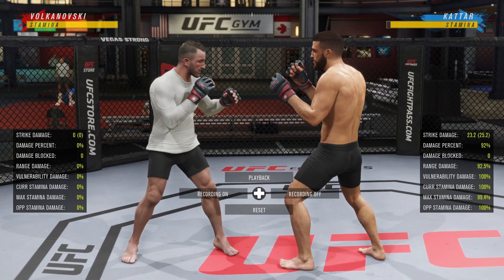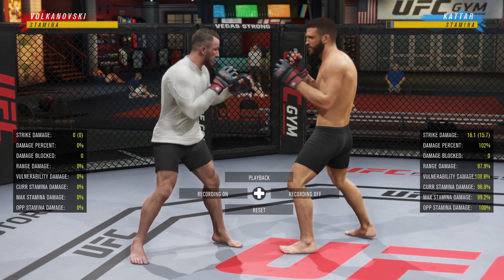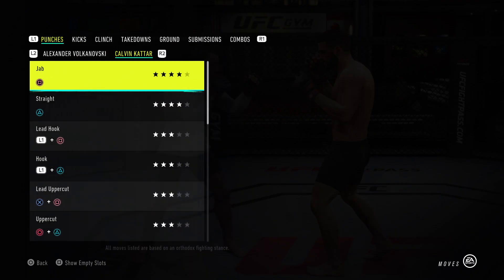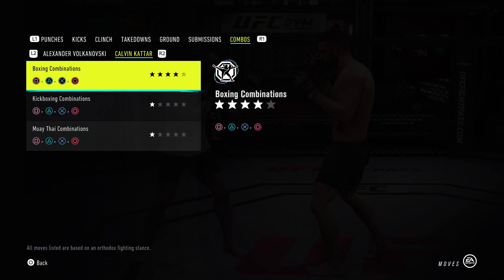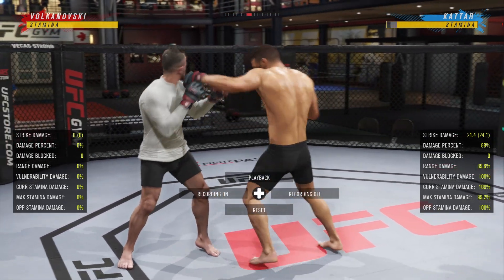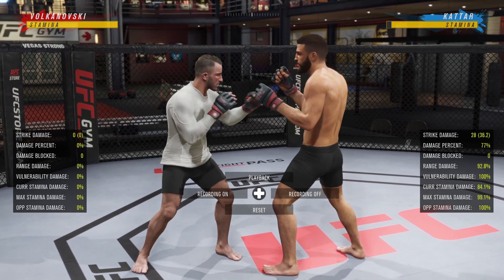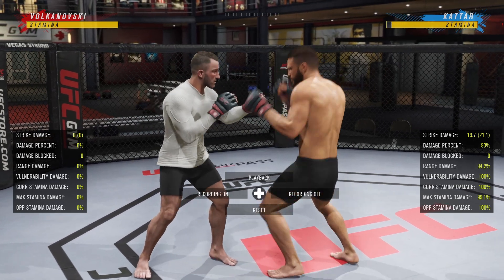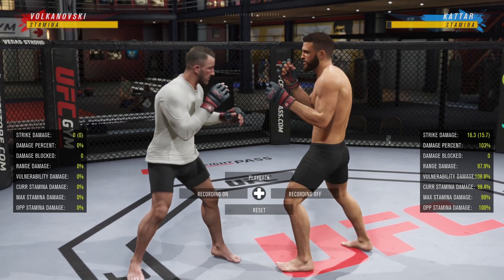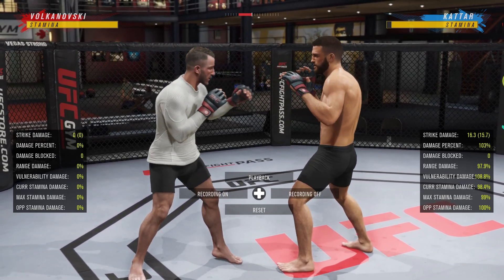The next combo I like to throw is the rear body uppercut into the lead body hook, just like that. I'm not going to put the button inputs on here — if you want them, just go to View Moves. The game's been out a while, so you should know how to throw the punches by now. This combo does a lot of damage. I like to throw it when my opponent is hurt — usually I rock them to the head, they cover up, which opens up their body.